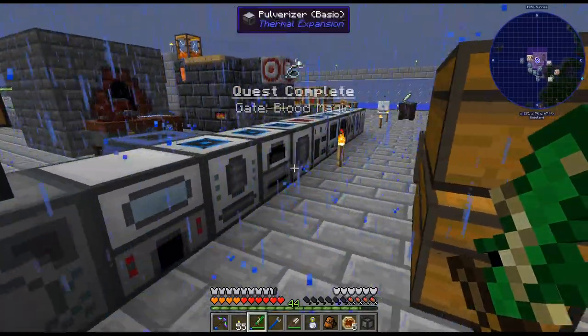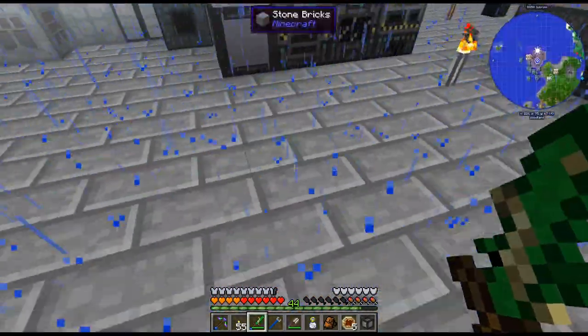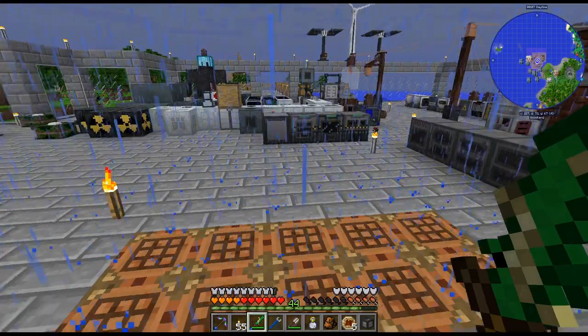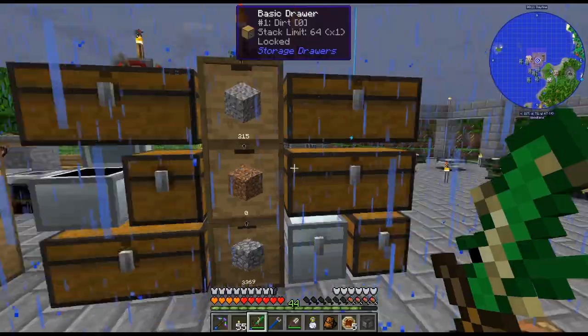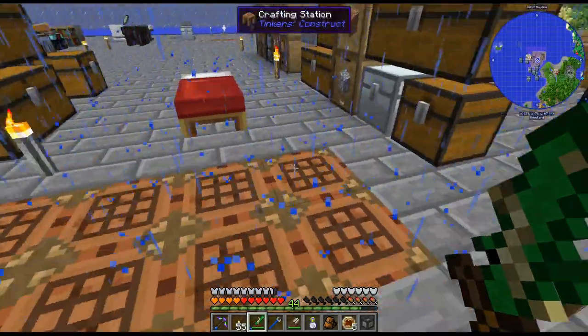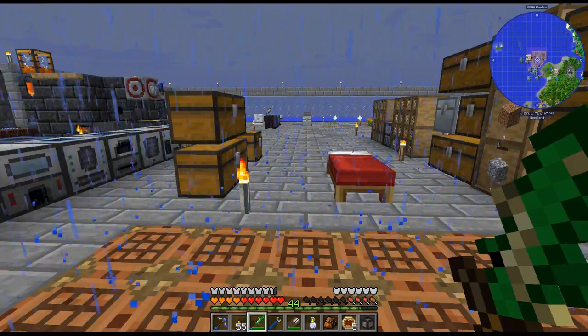We've got a whole bunch of thermal expansion machines unlocked, we've got AE unlocked, we've got Blood Magic unlocked. But next episode we definitely want to delve into some AE, so I can get this craziness of not being able to find anything sorted. We'll get all our stuff stored away into AE. But anyway, that's gonna be it for this episode - thanks for watching and have a good one.